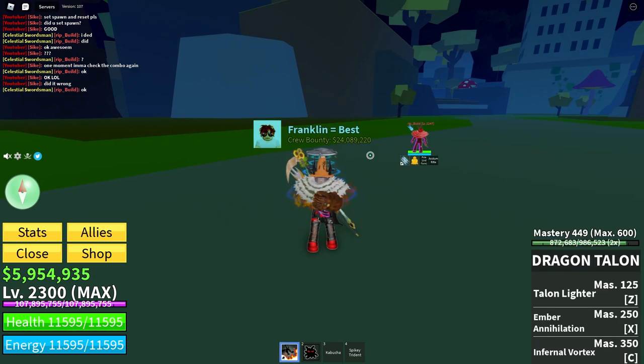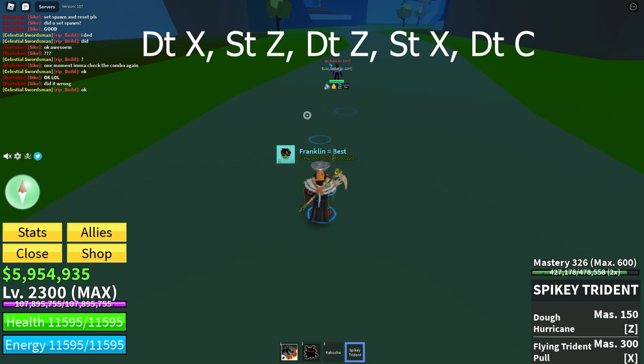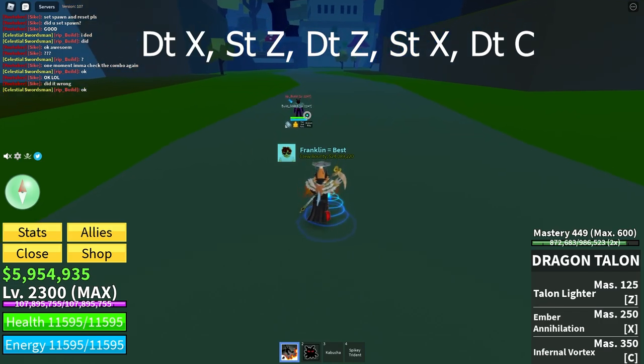The last combo is with Dragon Talon. The combo is Ember Annihilation, Doe Hurricane, Talon Later, Flying Trident Pull, Invert Annihilation, Fortix.